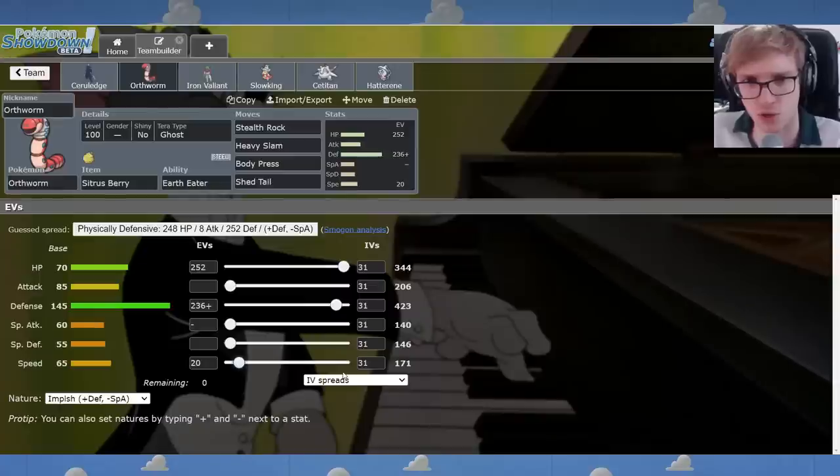The Speed EVs are for enemy Skeledurge — this lets you just outrun Skeledurge. Skeledurge can be disastrous for you. They Torch Song, they destroy you. Will-O-Wisp, whatever. You want to outrun that. I think you also outrun some Corviknights with this set if they don't invest.